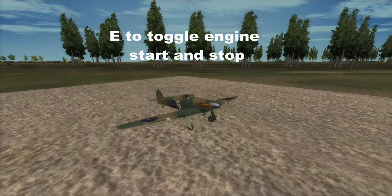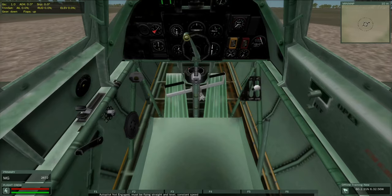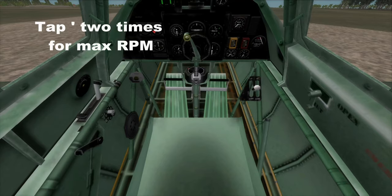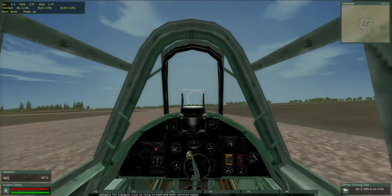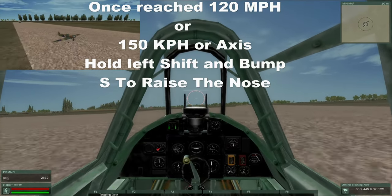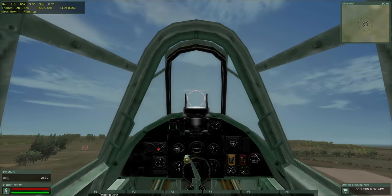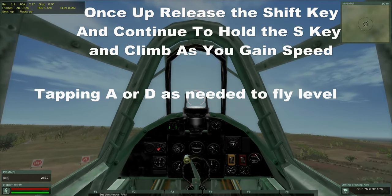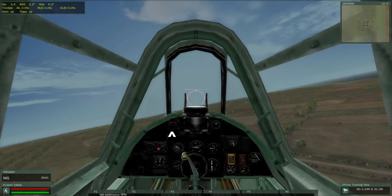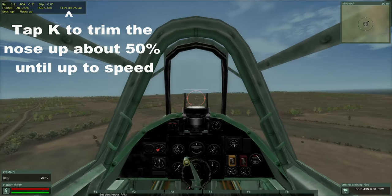Press E to get your engine started. When taking off, if you need to use the rudder, once you tap it make sure you hit your down arrow to bring it back to center. Tap F to increase your throttle. Set your prop pitch to max RPMs by pressing apostrophe twice. Once moving relatively straight, use S and a little A to keep it level. Hold Shift and bump S to climb more rapidly. Once up, release Shift, use A and D to level the plane, and press G to raise the landing gear.